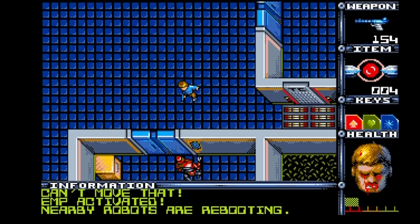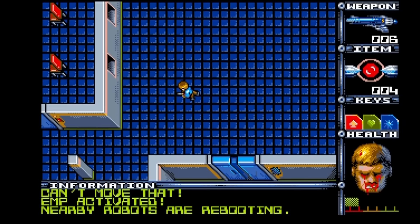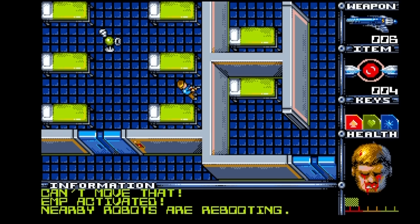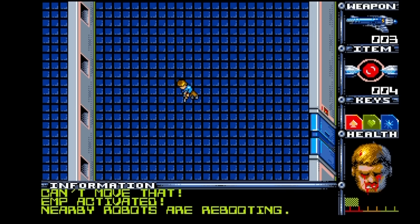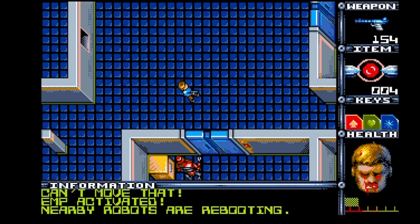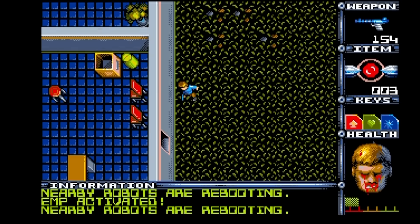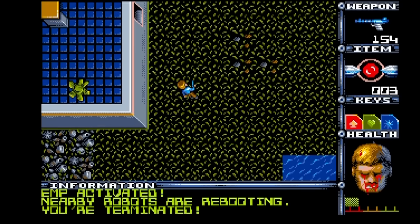I'm going to use the EMP on the evil bot. I could also freeze him and attack him with the plasma gun — which I haven't shown yet. I'm going to switch to the plasma gun: it's a much more powerful weapon. One shot will take care of a hover bot like that. It would take seven shots from the plasma gun to take care of the evil bot. Back to the evil bot — I'm just going to let him out, walk up to the door, then EMP. He's frozen. Now I'll run up and around — and notice it says 'you're terminated' at the bottom. The evil bot is taken care of.